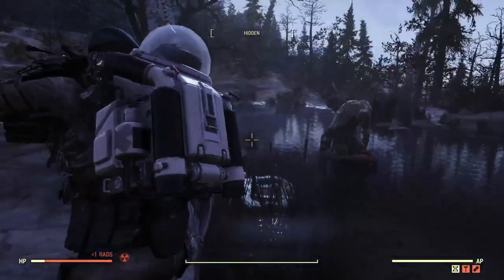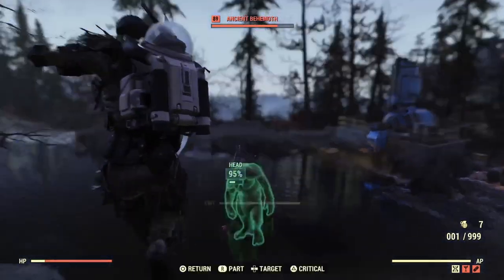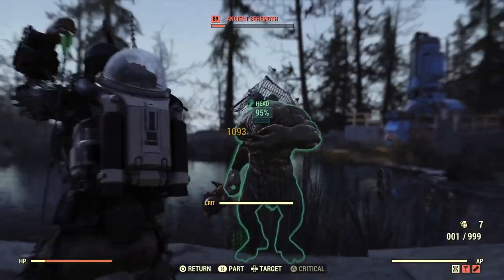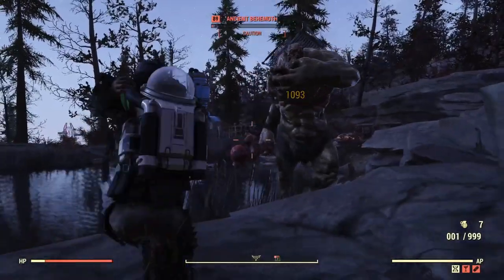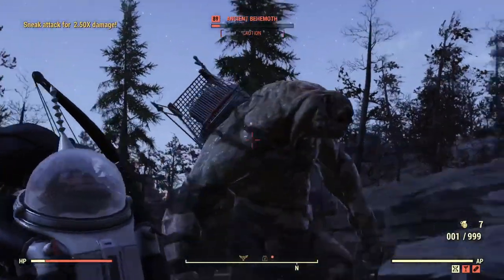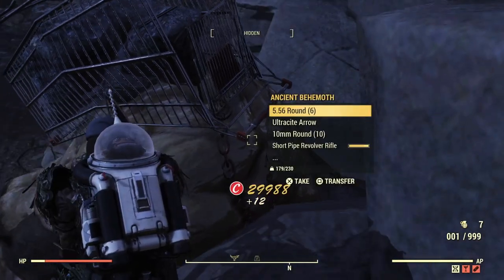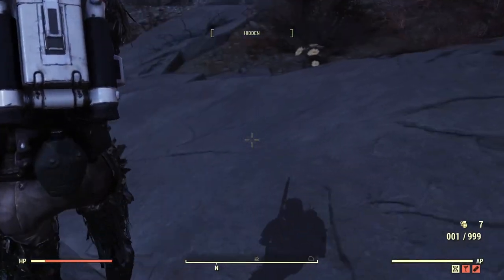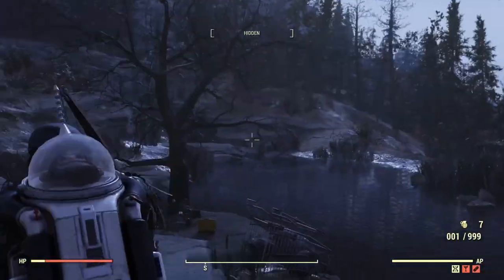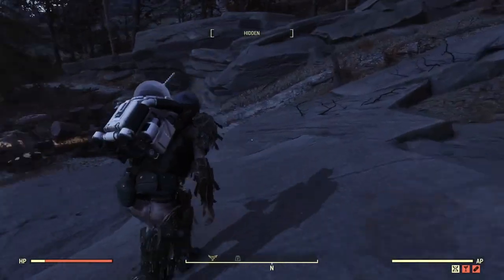Let's go nice and close to him. That's not bad — some damage, critical, that's 1500 damage. And one more, and almost done. And a couple of arrows back. Sometimes it's glitching out when you try to aim, and it's only going away if you put away your bow. Strange.